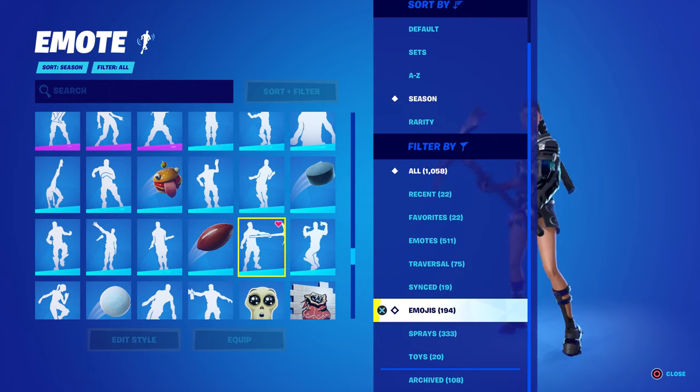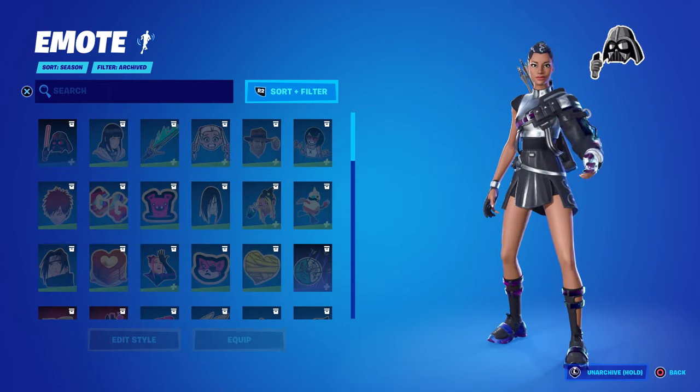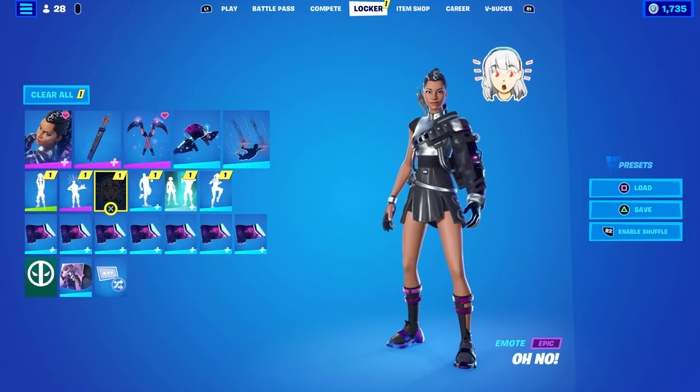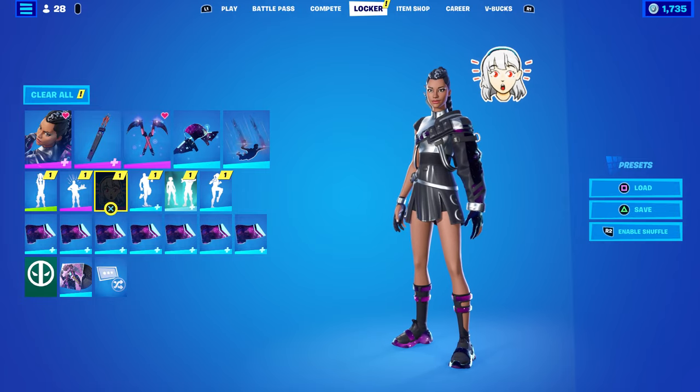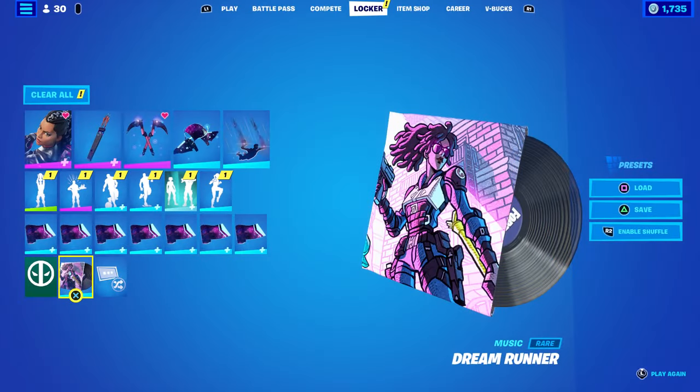I essentially deleted them from my locker, but at any time I can go back into Sort + Filter and get them all back. You can still equip items directly from the archive section, which is handy. The main use I personally am going to get out of this is to get rid of all copyrighted things — the emotes, the music packs, everything copyrighted — I'm going to archive.